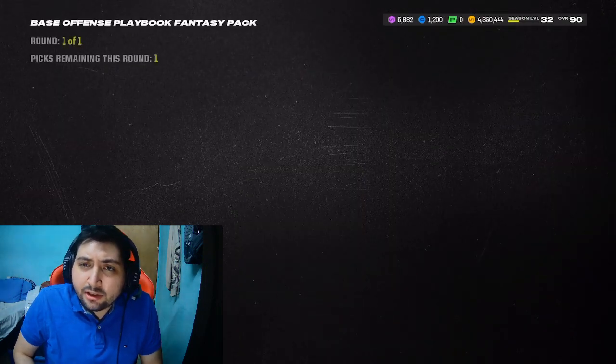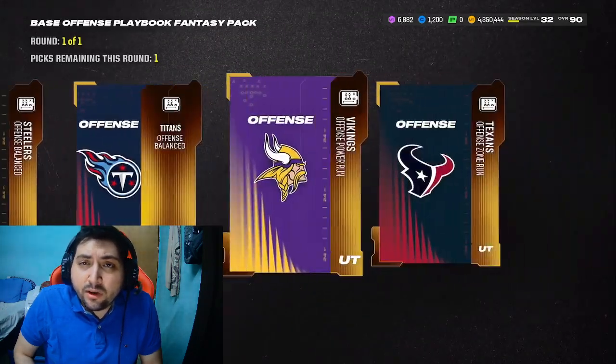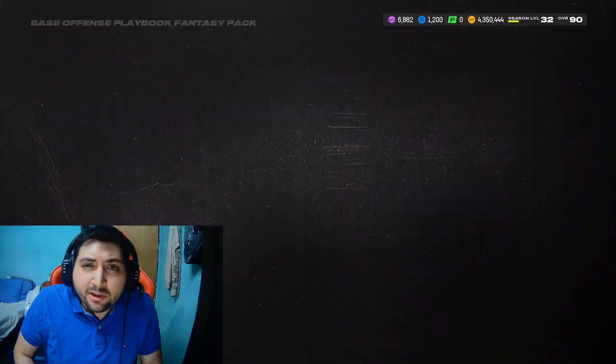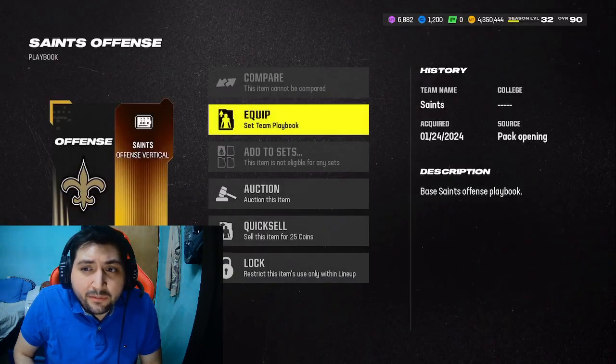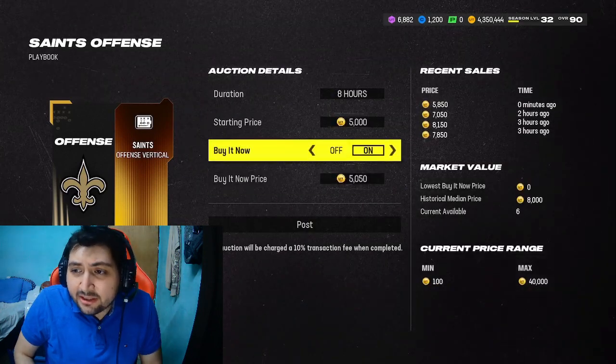Let's do a quick recap in case you got a little lost. Buy 70 through 74 overall gold cards for roughly under $1,000 each. Buy three of them — you're probably going to spend about $2,000 coins. Post them for $5,000. You literally make double your profit. It is that easy.